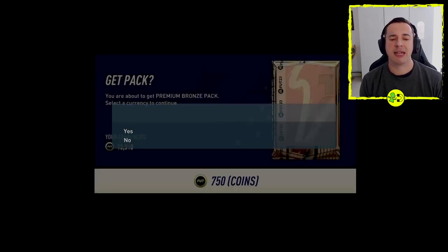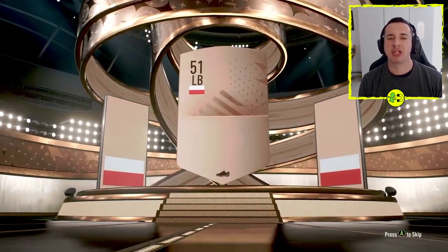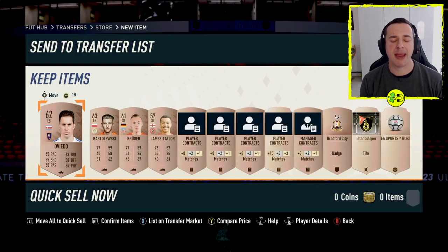So we do that and we say yes. Now the objective here is to make more from the Bronze Pack than it costs us to buy it, and we do that by transfer listing some of the stuff that we get. So we get a little thing here showing what player we've got and if we press A to skip, we will see what we got in the pack.